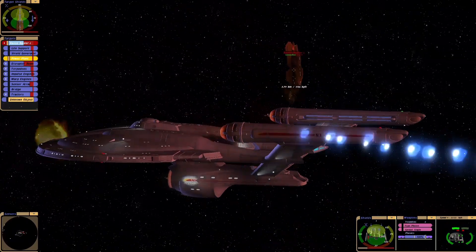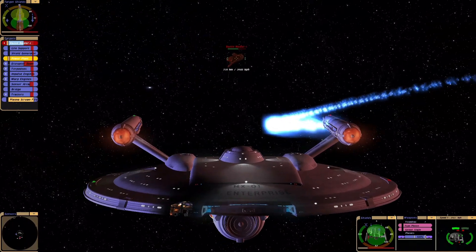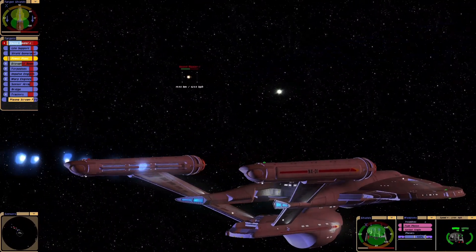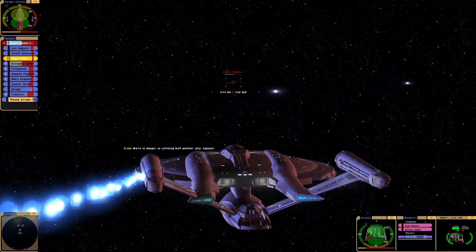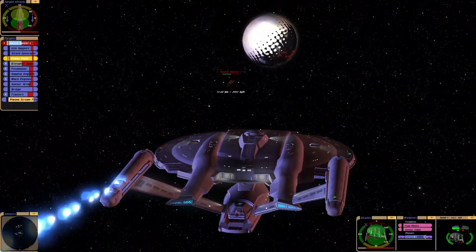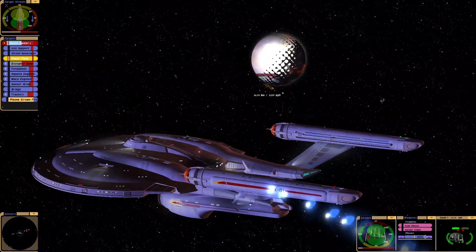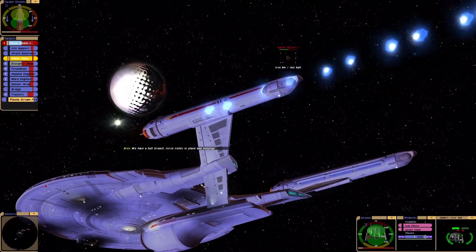Oh no, they've got him in the cell. Oh, it hits — bounces off. We've taken a destructor beam out though. That's progress, sort of. Look at that — we can't get through the shielding. We have a hull breach. Forcefields in place and holding.